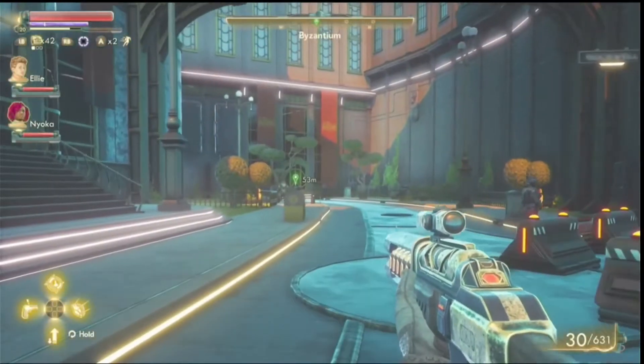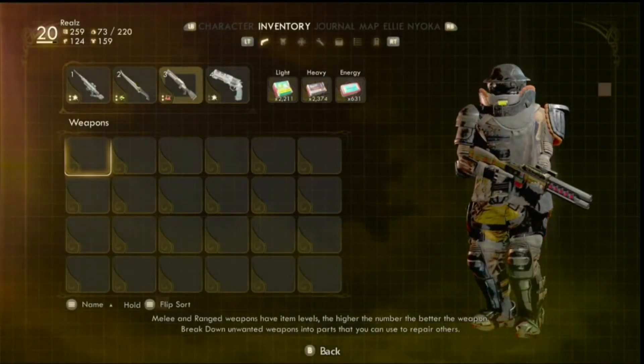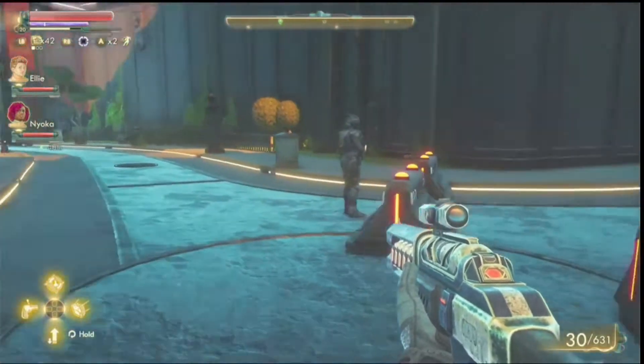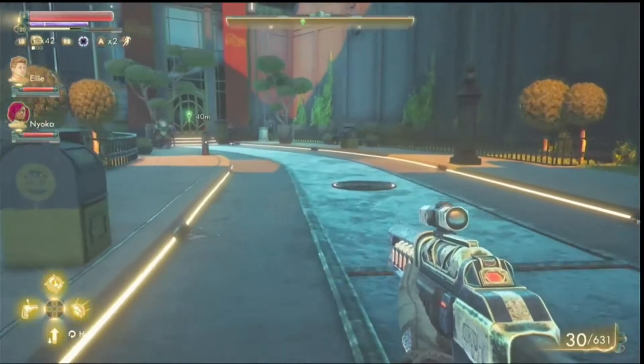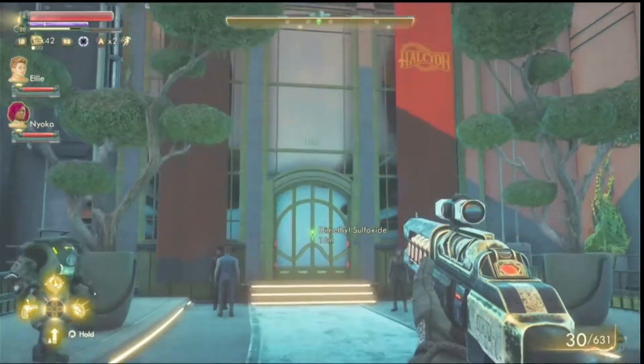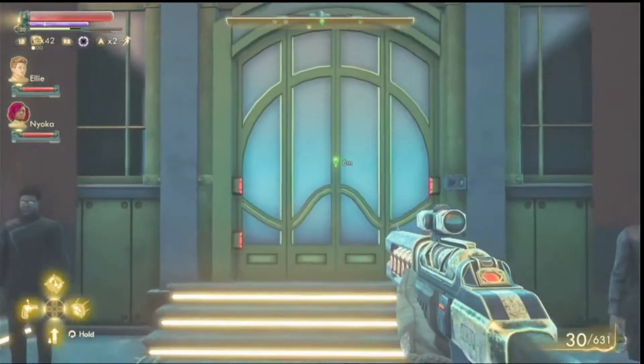Alright, the objective — let me quickly look at the journal. 'The City of the Stars: retrieve dimethyl oxide.' The dimethyl oxide is in the Ministry of Accuracy and Morale, along with whoever Chairman Rockwell is working on. I think that's the right way, but we don't know what's gonna happen. Fingers crossed we don't get destroyed.